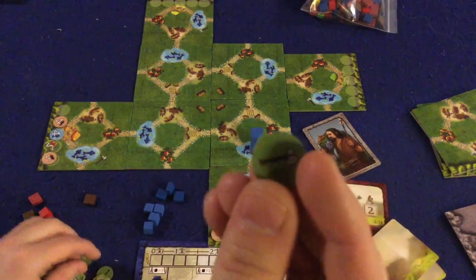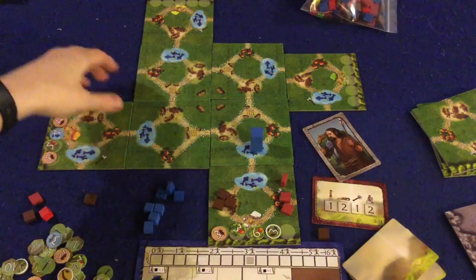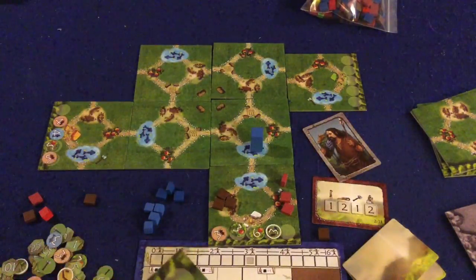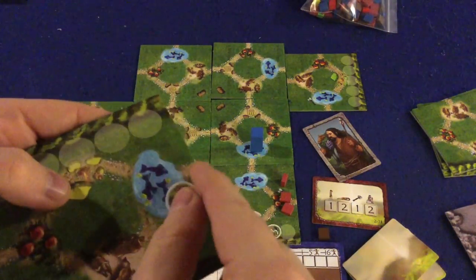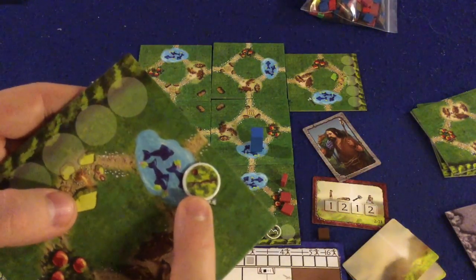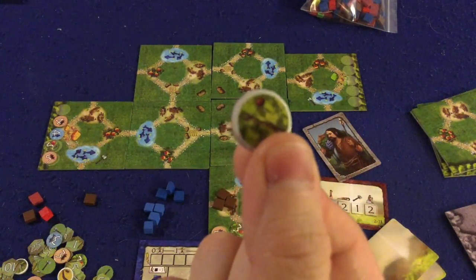There are also tools — face-down tool tiles that match the tool icons on the board tiles. If you go to that spot, you can pick up the tool, which gives you a special effect. This one has a little apple on it, so as you can probably guess, it deals with picking apples.